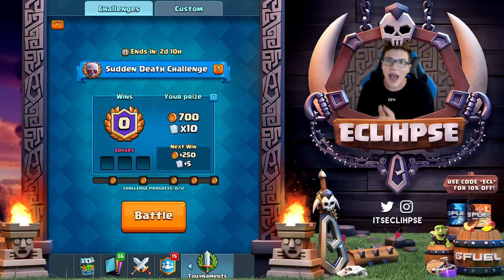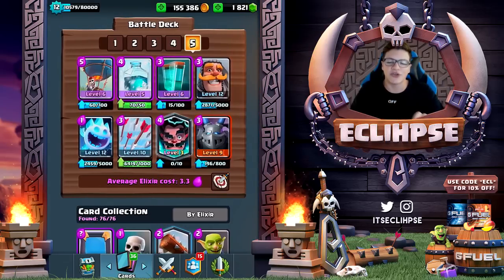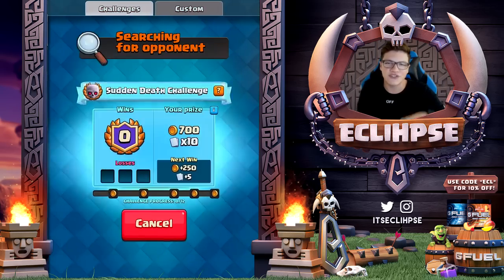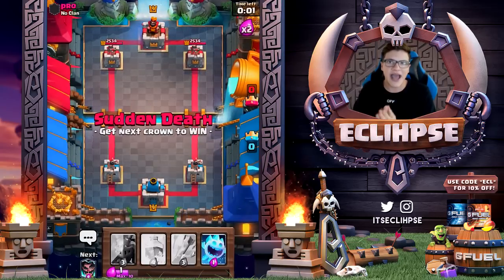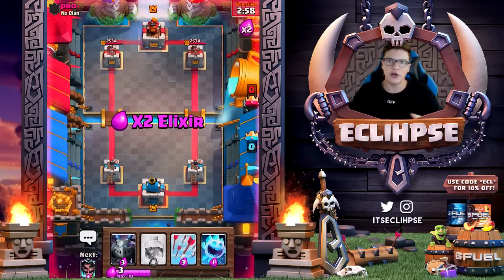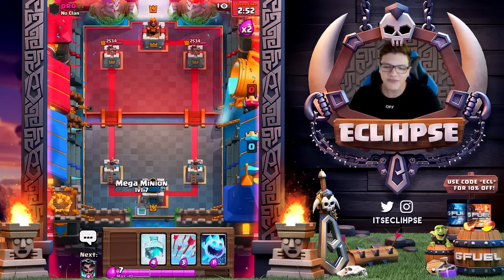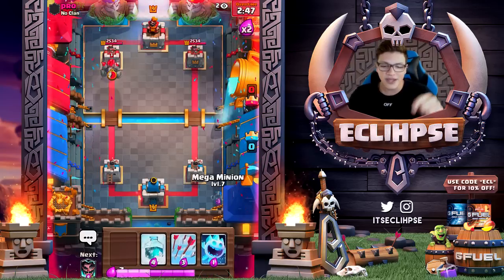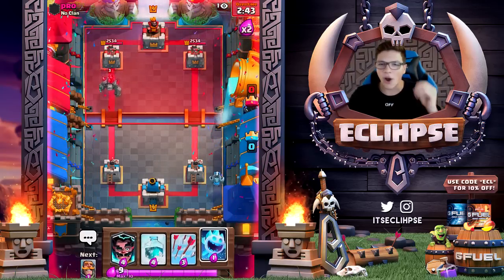As for the deck, we're going to try this troll deck that a lot of people used to use. Pretty much you put the balloon down, freeze the tower, and then at the last second clone the balloon — it just mercs a tower instantly. I tried this strategy once on my brother and he brutally annihilated me, but we're gonna give it a shot on our own.